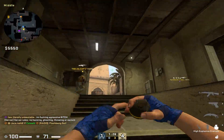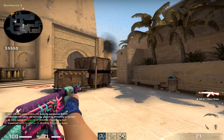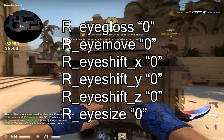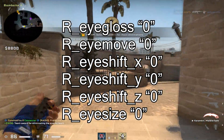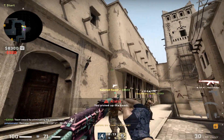Next we have a bunch of r_eye commands. They don't help that much, but they do stop the eye movement and eye gloss on the models. They aren't a huge boost, but if you're getting under 60 FPS everything helps, so these are some cool commands you could try.